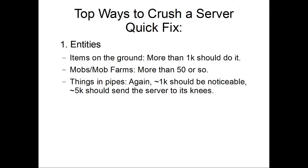Now that we've looked at slowing the server, let's actually go to crushing the server — the quick fix items. Number of entities, and entities are items on the ground. You simply need more than about a thousand, at which point the server is going to start going down. I personally experienced this in 1.2.5 before everything moved to a multiplayer setting — I had up to about five thousand blocks on the ground and my game was moving at a whopping one to two FPS.